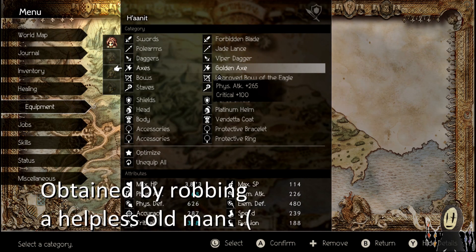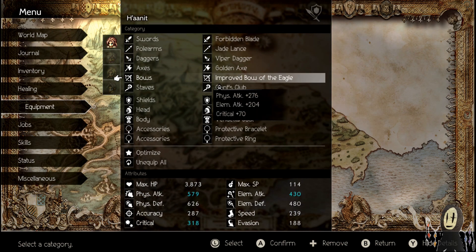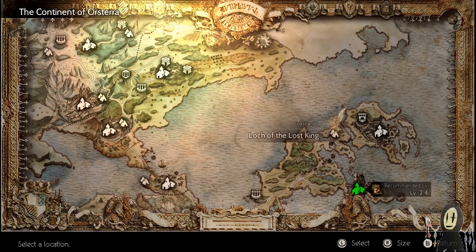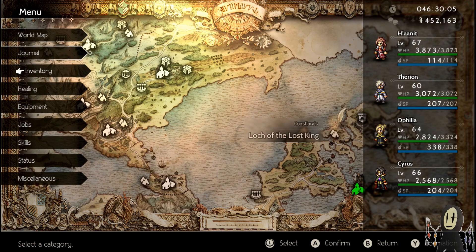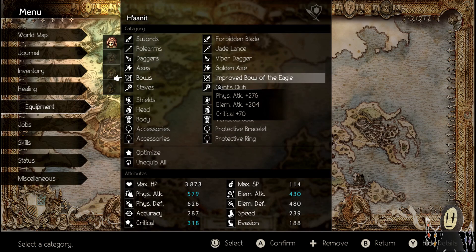The Golden Axe — for those of you guys that aren't familiar — you can get this in Alfin's starting area, and then you have to kind of use Provoke to get someone out of the way, and then go inside of that house to pickpocket Grandpa for about a 3% chance. This is the Improved Bow of the Eagle. This one actually does require killing a boss before you can access it. It is found quite closely to Grandpa in the Lock of the Lost King. Once you get into the area there's a boss with about 20,000 to 30,000 HP. Kill that boss and you'll get the Improved Bow of the Eagle, which has a fairly decent amount of physical attack and elemental attack.